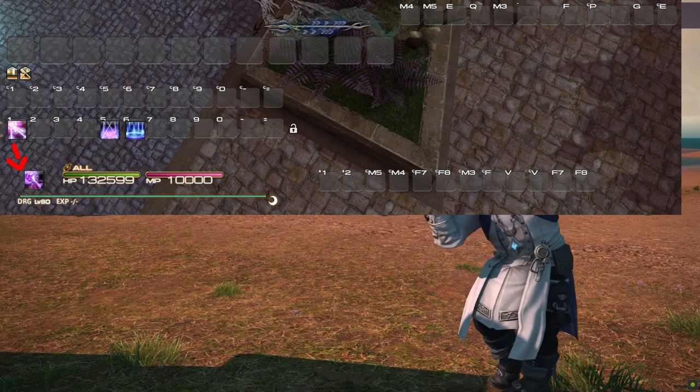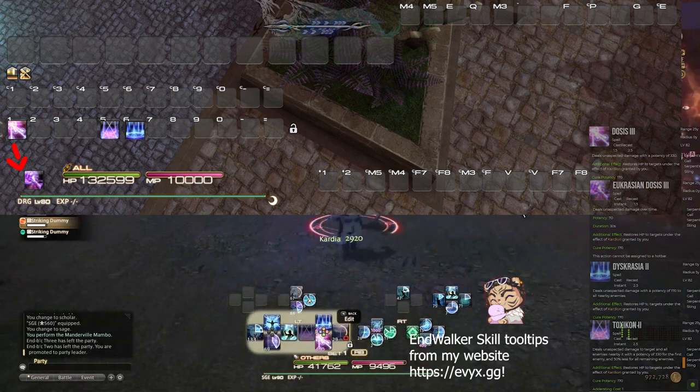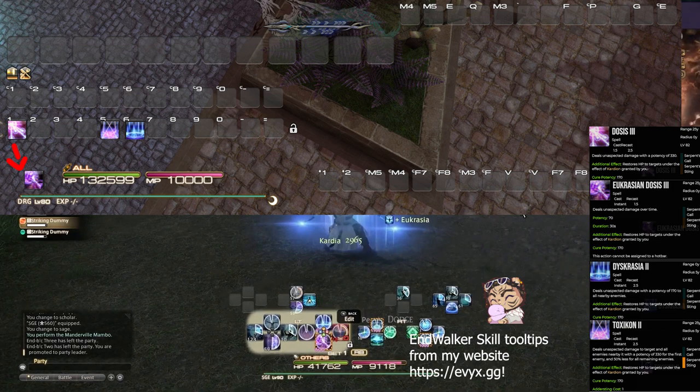Now part one — I'm going to use a blank keybind sheet for my character showing the keys I press, and I'll fill it in as I go phase by phase. The first layer is DPS skills. Dosis is slotting into the Broil spot at key 1. Eucrasian Dosis will then be a press of Eucrasia and then 1 to get that DoT out. Toxicon is going to be the direct Ruin 2 equivalent, and Disgracia is directly Art of War.